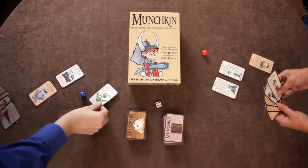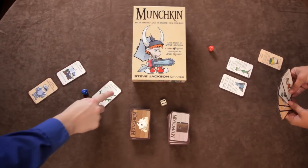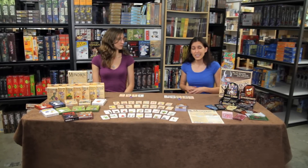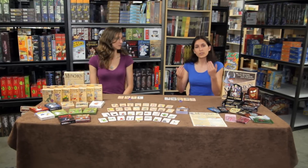When kicking down the door, a player takes the top card off the door deck. If it's a monster, combat immediately ensues. If it's a curse, that curse immediately goes off. If it's any other card, it is either immediately played or taken into the player's hand. A player who didn't draw a monster can look for trouble by playing a monster from their hand to fight.